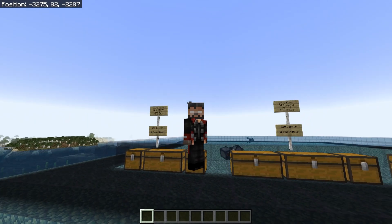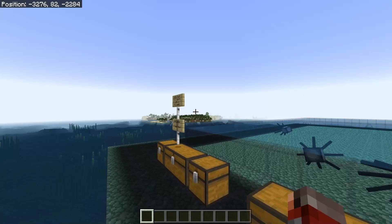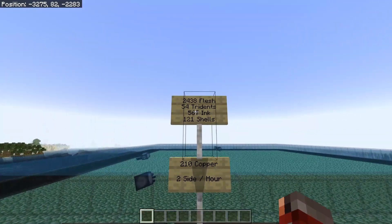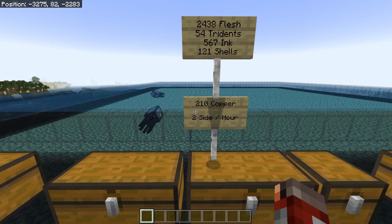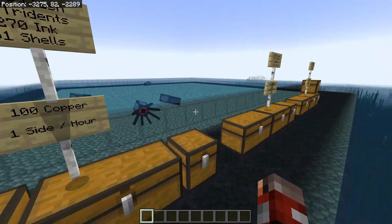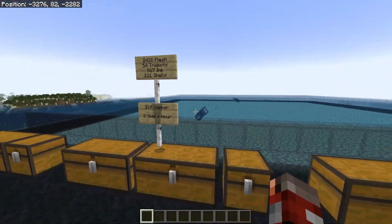If you build two modules you can expect roughly 2,500 flesh an hour, 54 tridents, 567 ink — literally doubling the ink output — and the same with nautilus shells. The beauty of two modules is the copper: 210 per hour. Just by adding another module on the other side we've doubled our intake of copper and pretty much everything else as well.